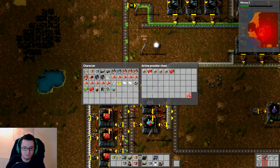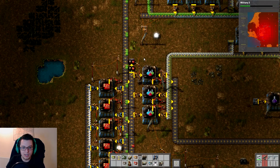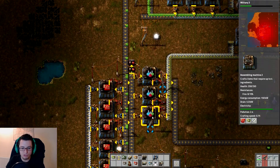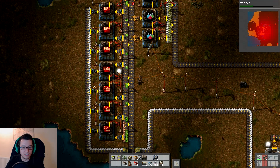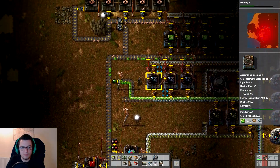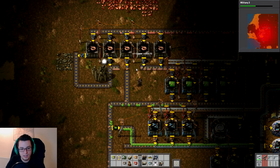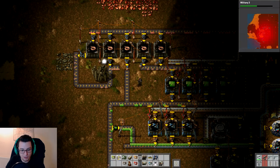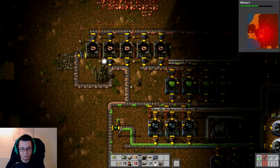It looks like the batteries are running out, which is a bit of a pain. Maybe what we could do is just manually put these in for the meantime, because frankly we've got enough of them not to worry. But it'd be nice to have some as a backup. Let's just grab a hundred more of these and shove them in here, because I would quite like these to carry on going into this chest, as we are going to be using them and transporting them out of the place. So we've got copper cable — still a bit of a problem.